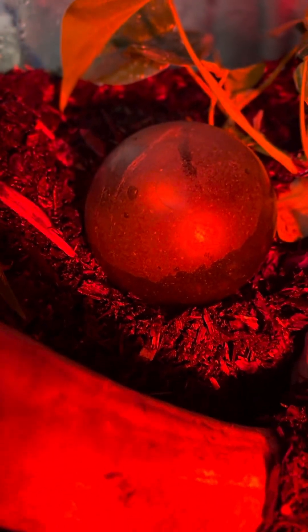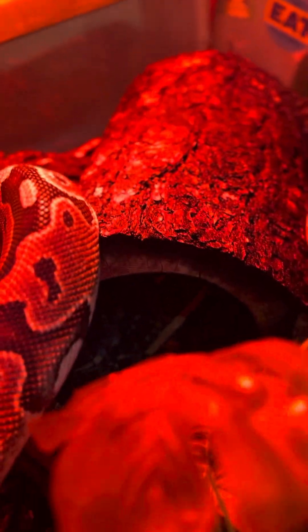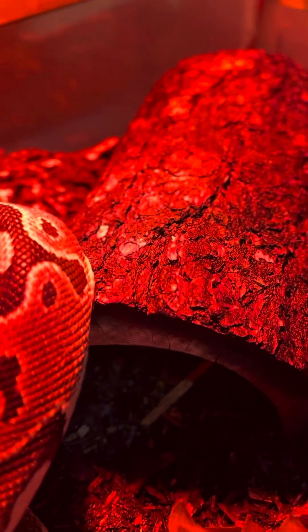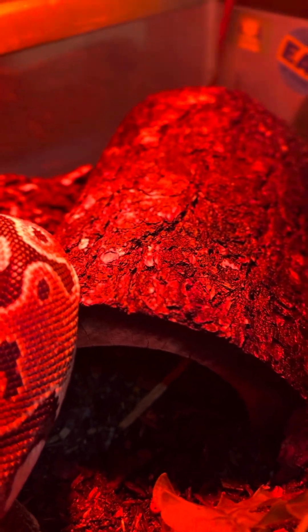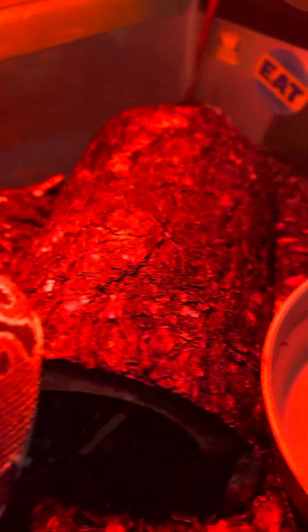He's got his little Japanese float ball thing and his snarly stick to climb and exfoliate. He needs a new hide — this one is too small, so he doesn't usually lay under it much anymore, but right now that's all we've got. We're going to eventually upgrade that for him.